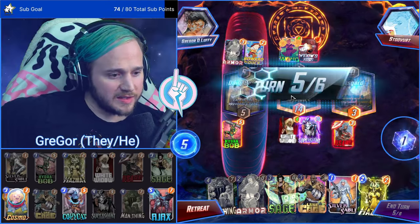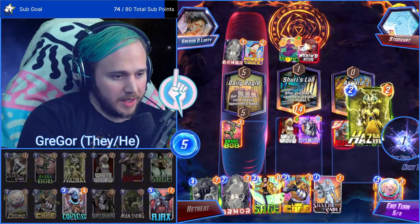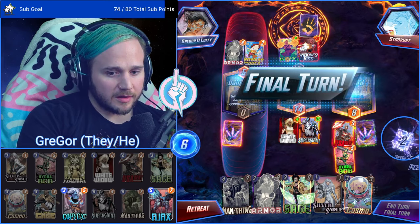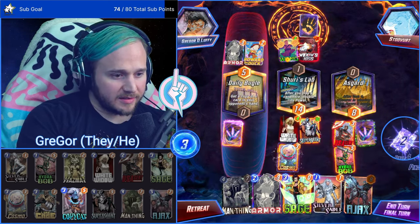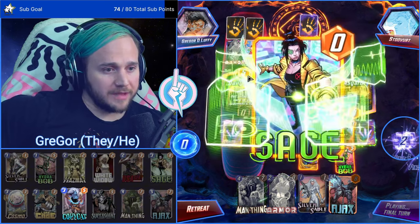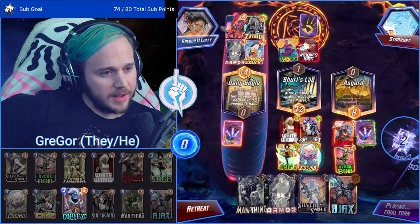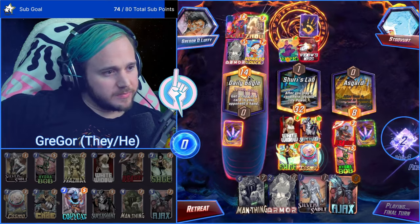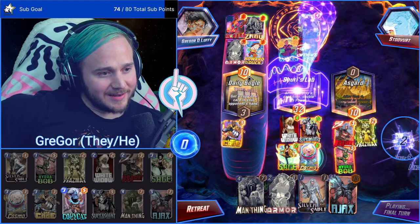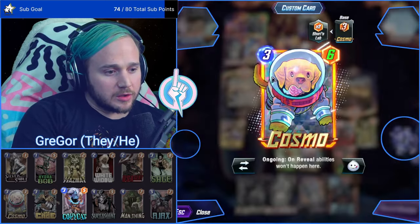I'm a big fan of Howard the Duck. Super Giant here — I don't even really care about this location at this point, I think we're gonna win it regardless. Cosmo, cosmo, cosmo — okay Hazmat. This is where we get to hide something. We're gonna save Cosmo for last turn — also very snappable. The things we're gonna hide are Hazmat, Luke Cage, and then we Cosmo.